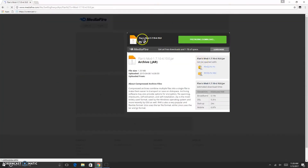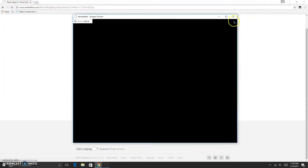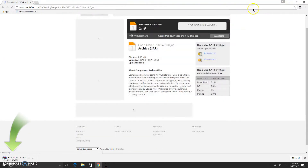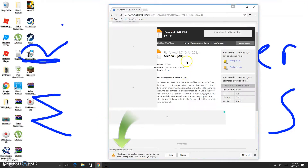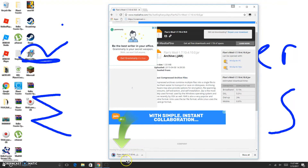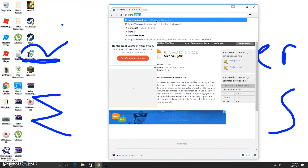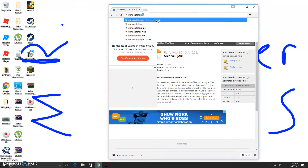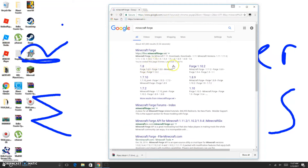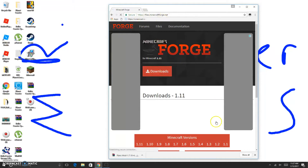It'll take you to a Mediafire link, and you click download. It's only 1.33 megabytes, so it should finish fast. Now, you also need Minecraft Forge. Go to Minecraft Forge - just search it. Actually, I'll just leave the link in the description so you don't have to search it.